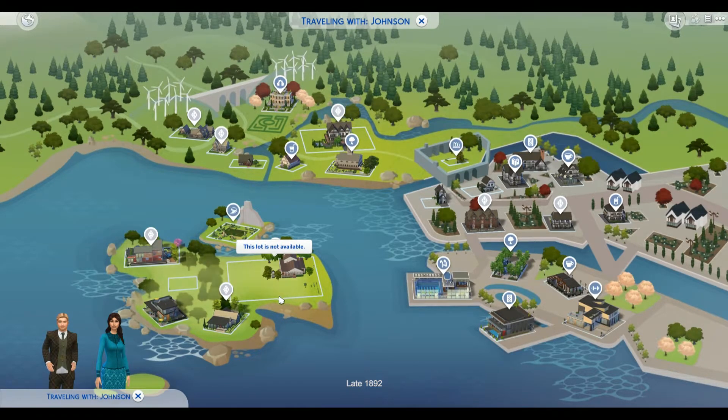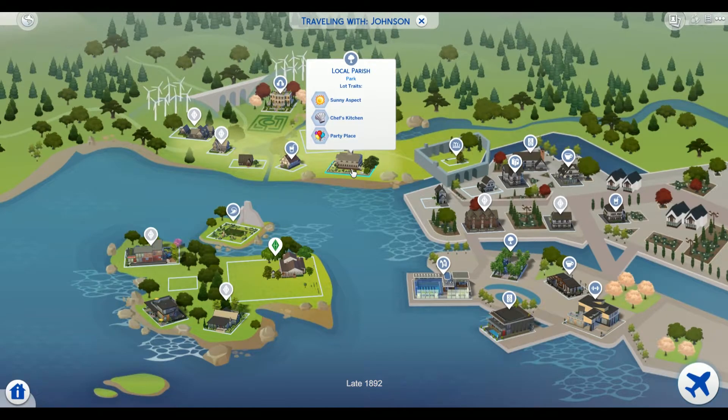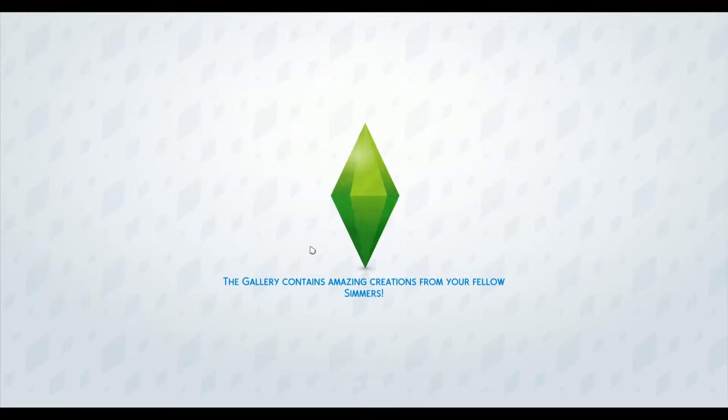You can see we've got quite a bit of land here to expand, so that's something we'll do down the line. Right over here across the water, you can see our little local parish — it is classed as a park, which is helpful if you want to have a wedding there or have kids come and play. A few different things it can accomplish. And I figured that once they've had their babies, they may have gone to the church as a way to get out of the house together, leaving the newborns at home with the grandmother, with Esther.